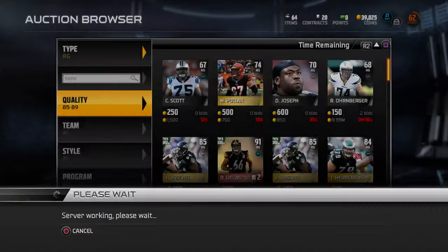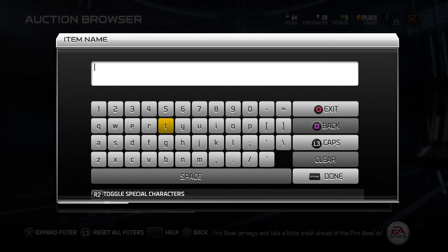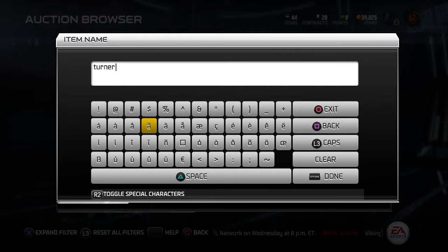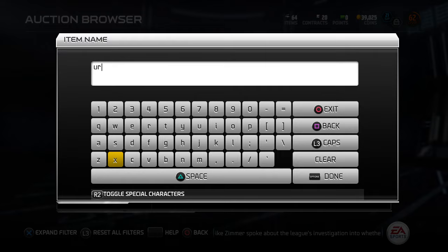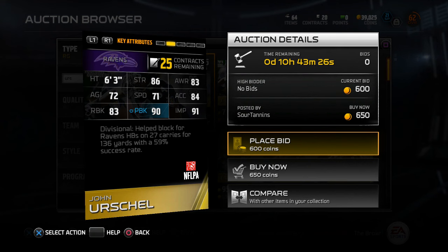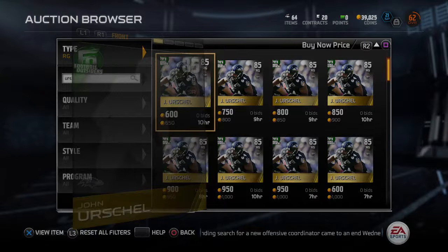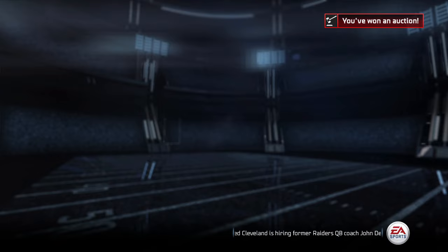There are two 85 overall right guards from Football Outsiders. Turner is going for 700 and Urschel came out this week for 650. I compared them - Urschel is better at pretty much everything except speed. So we're going to get an Urschel and call it a day. First purchase: Football Outsiders 85 overall right guard, now our starter.